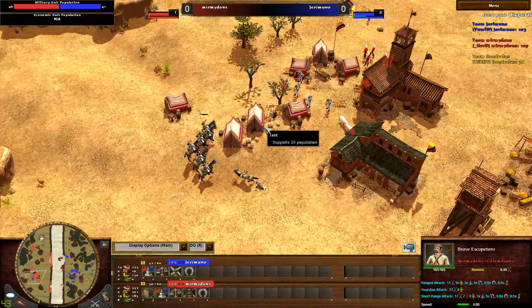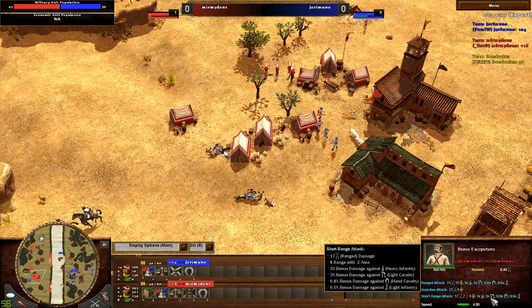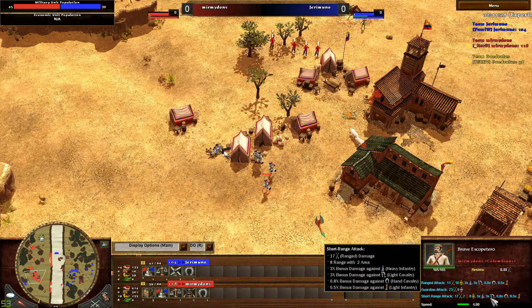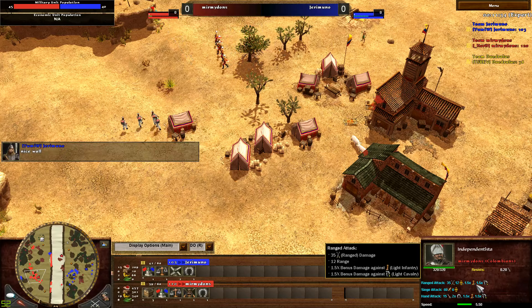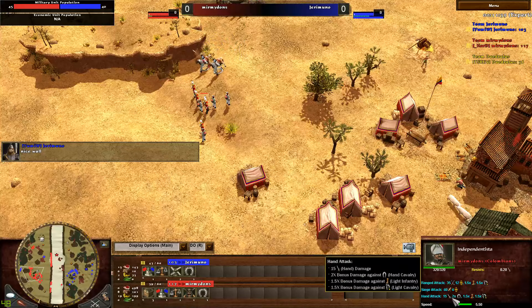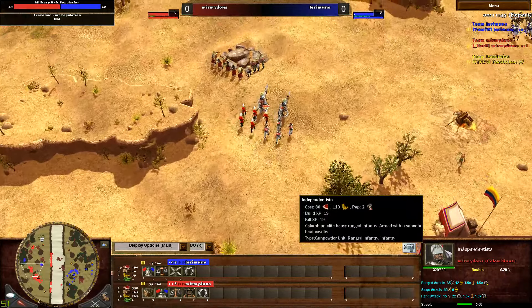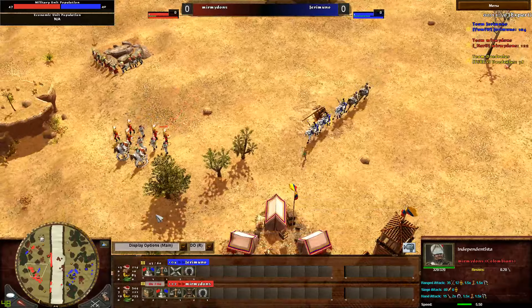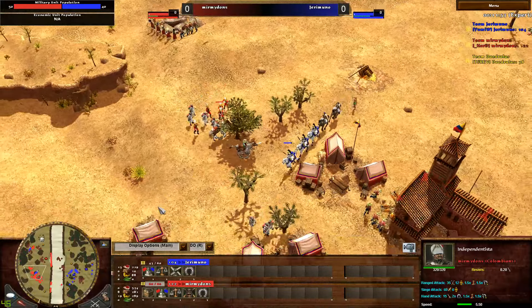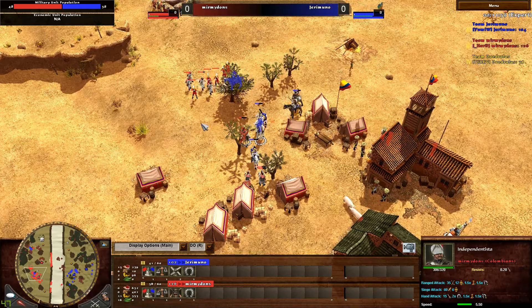We've got the Brave Escopateros now — they are skirmish units with an x3 multiplier against Light Cavalry. So Montados are in trouble, and we now have Independistas. They are quite interesting as they not only are skirmishers, but they defeat Light Infantry, and their Hand Attack also counters Cavalry. Colombian Elite Heavy Ranged Infantry — pretty much an all-around unit. He has to be quite careful fighting these units but also wants to kill them off as soon as possible before Mimi manages to mass them.